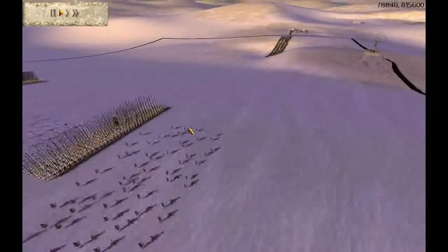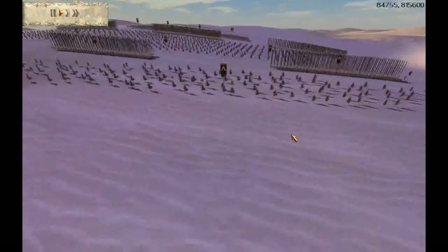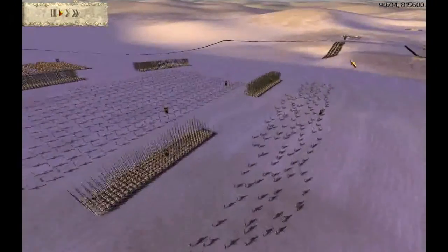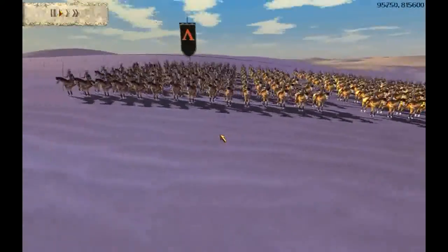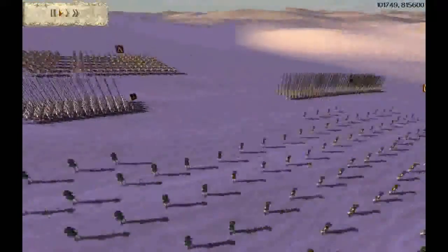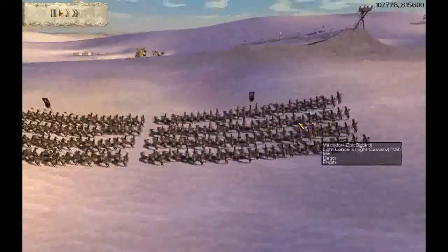We have also got 2 sets of Peltasts here, which are gold defense, silver attack. I also have brought along with me 4 sets of Companion Cav, which are gold silver. And as well as 3 sets of Light Lancers, which are gold gold.